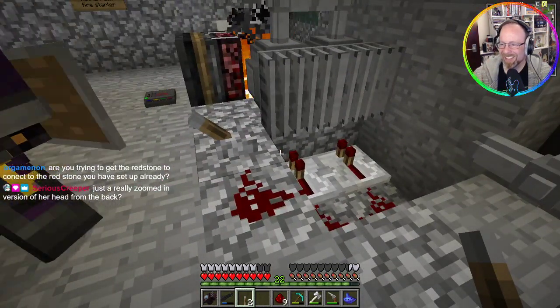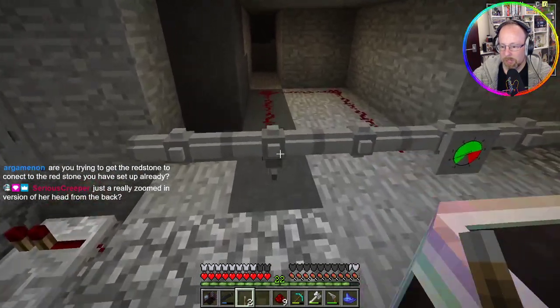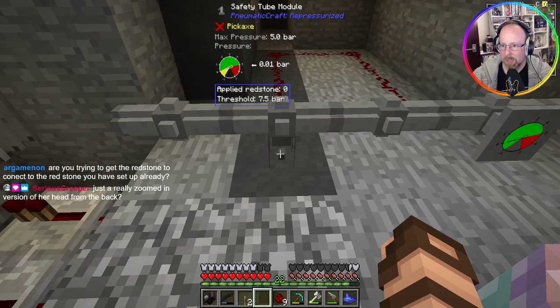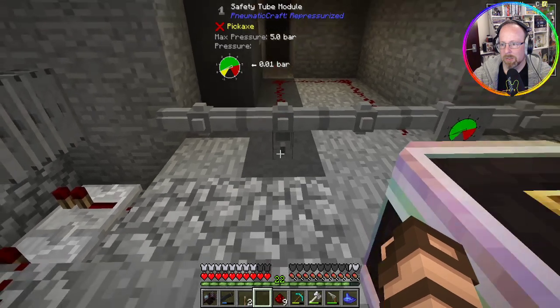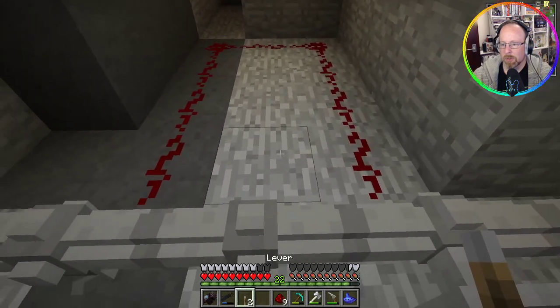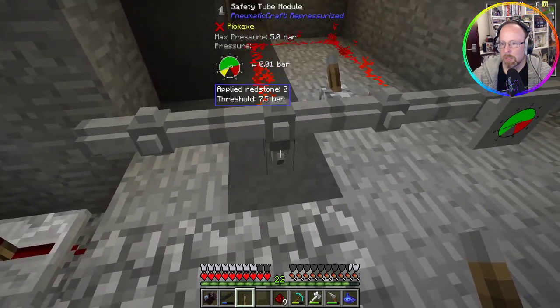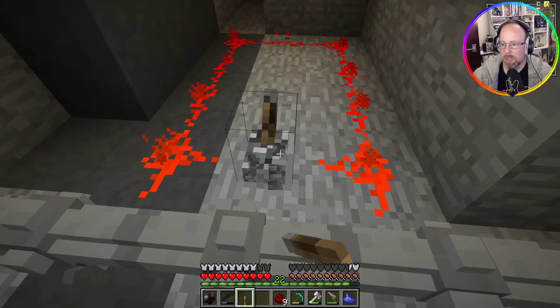We just need to have something here to turn it on and off. The safety valve is doing all the other work. If we look at it, it should tell us — max pressure five bars. It says threshold seven and a half — I didn't set it right. It's because I've got this in the wrong spot.